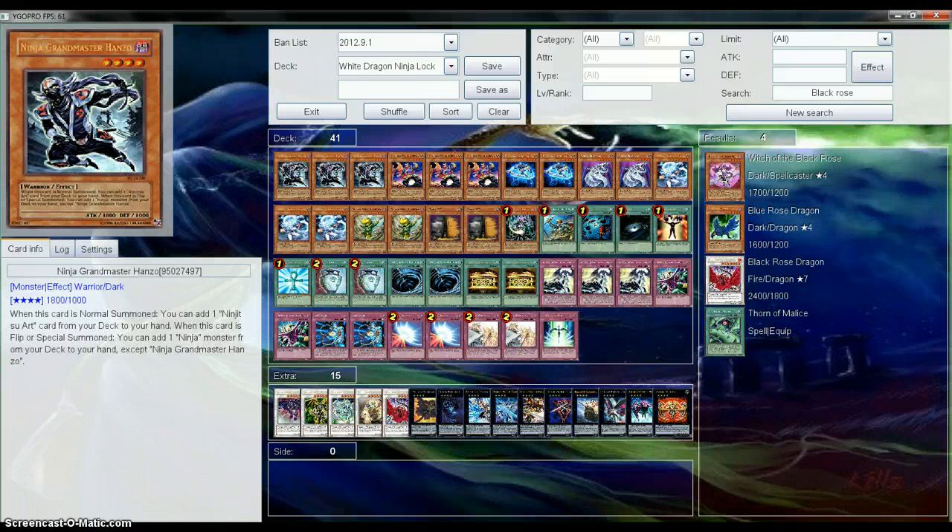Basically, you just lock your opponent down. Your opponent can't destroy your ninja. They just set things and it's really hard to get over.